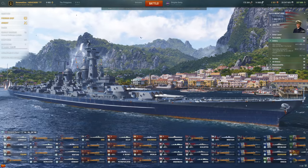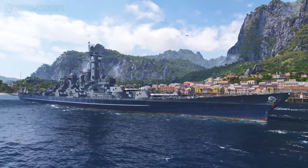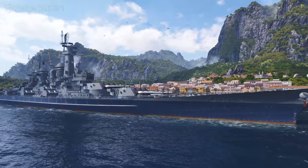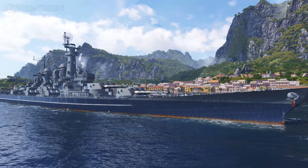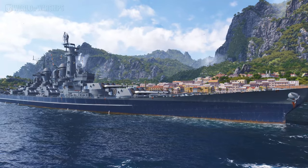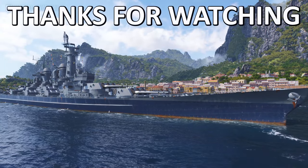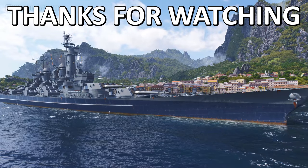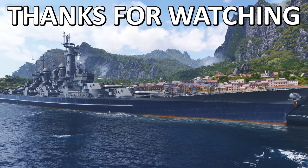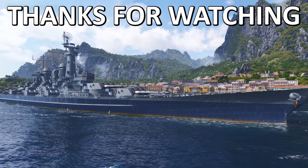Montana is incredibly flexible — you can really build it however you want to, but on a flank I think this ship is certainly one of the best and scariest ships to deal with. It didn't work out this time, but I'm going to have to try it again, because I do think flanking in Dirigible Derby with a Montana is actually a really good strategy. Thank you very much for watching, and I hope you have a great rest of your day.